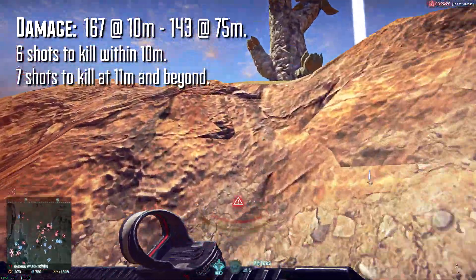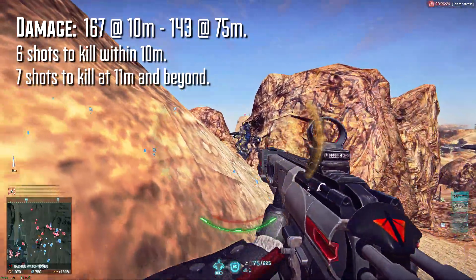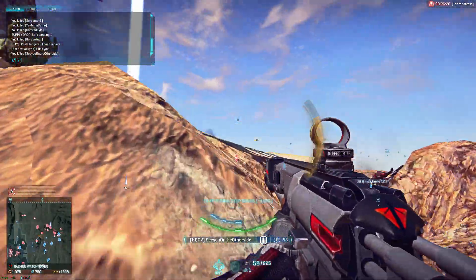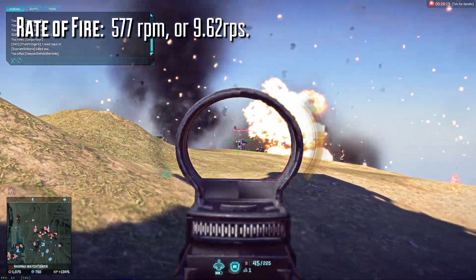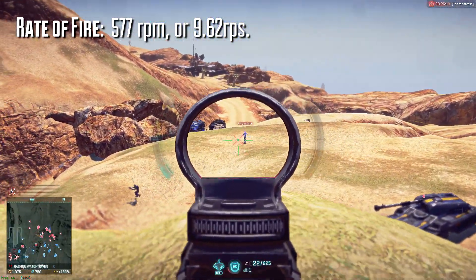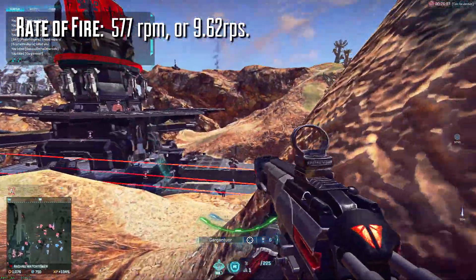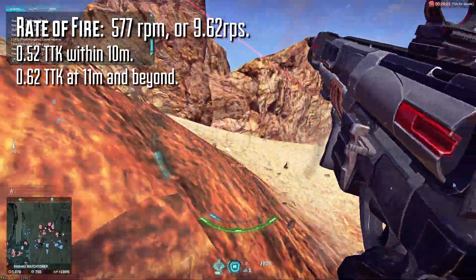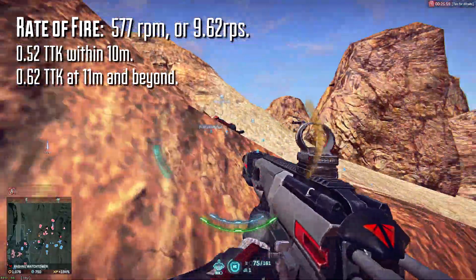The weapon does have access to high velocity ammo, but that will not change its shots to kill against a standard full health target at any range. The TMG-50 fires at 577 rounds per minute, or 9.62 rounds per second. For a purely theoretical time to kill — meaning all shots land on the chest, bullet travel is instant, and your target isn't running nano-weave or isn't shielded — you'd end up with about a 0.52 second TTK within 10 meters, and about a 0.62 second TTK anywhere beyond that.